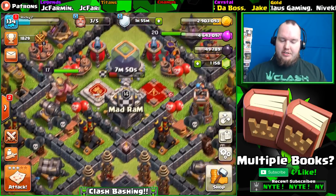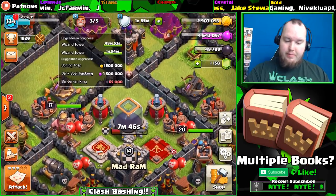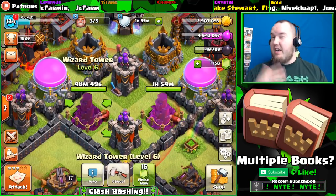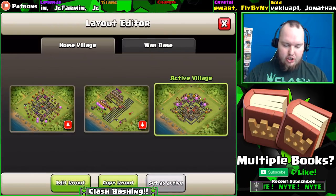Besides that, we have three builders available on the let's play Town Hall 9. I also hit these wizard towers - almost done. Haven't played this account in a few days, if you haven't been able to notice. Let's go ahead and check out the progress base.